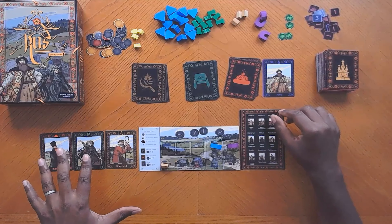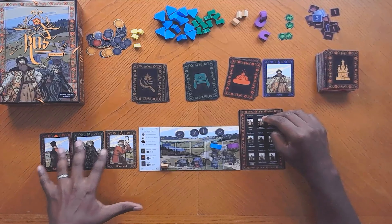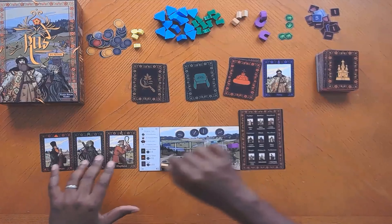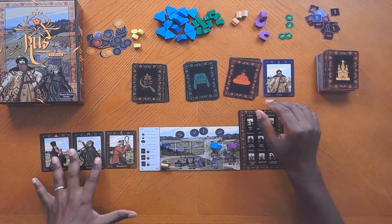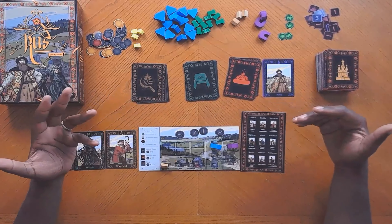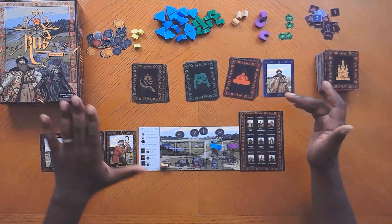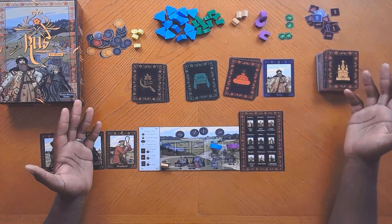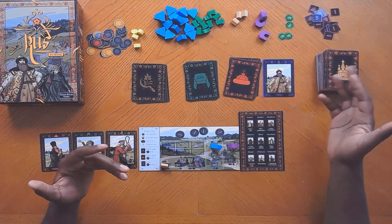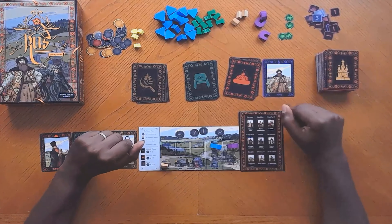The dasha is your house. To start your dasha costs four coins, and each subsequent turn you earn one coin from it — or two coins once it's upgraded. If you upgrade it for six coins, the first time your turn begins with the upgraded house, you get three coins and two royal points. Going forward, you get three coins every turn.